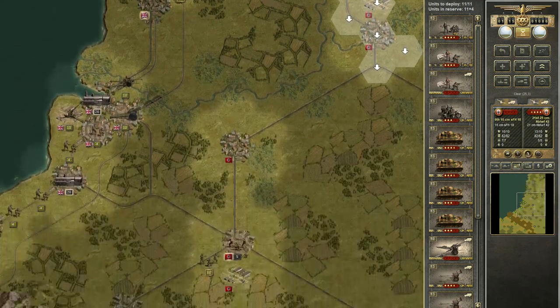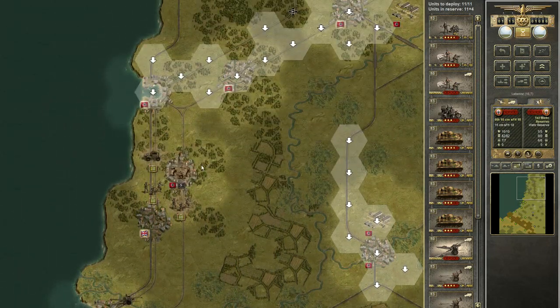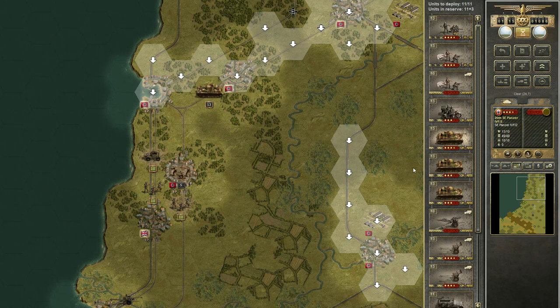These are the new units. Now, definitely this is terrain that doesn't favor tanks. But maybe one tank can assist here with a good movement — it can maybe run through enemy defenses like this.